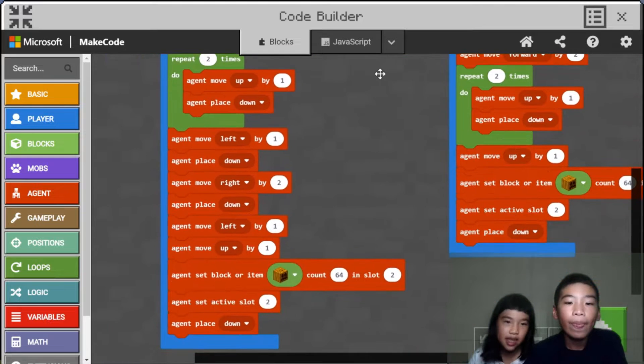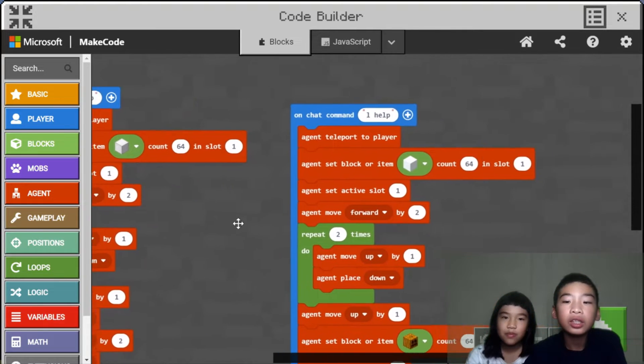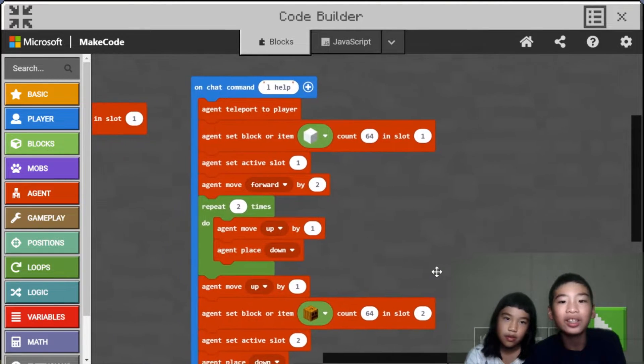To make the body it will go left down, right down, left up. So then on chat command 'L help' — that's little help. For this it will spawn a snow golem. Snow golems are not that powerful, but yeah.